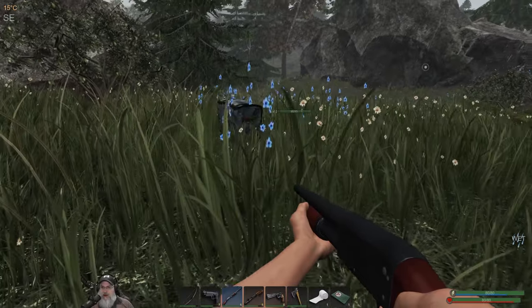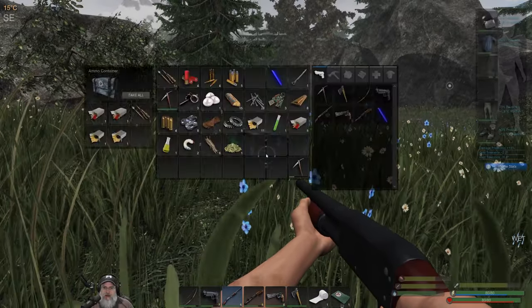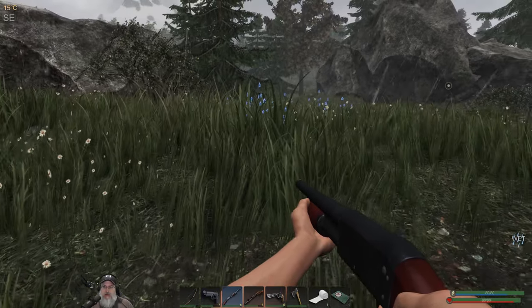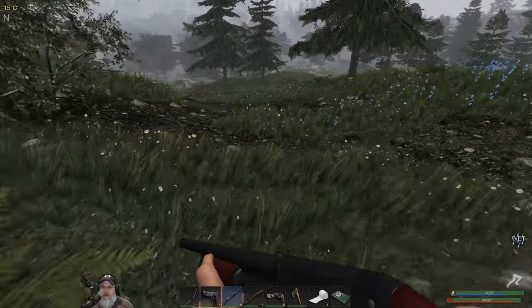We've got a wolf right over the edge of the hill here. Let's see if we can nab this before we aggro him. Okay, I think we got that.